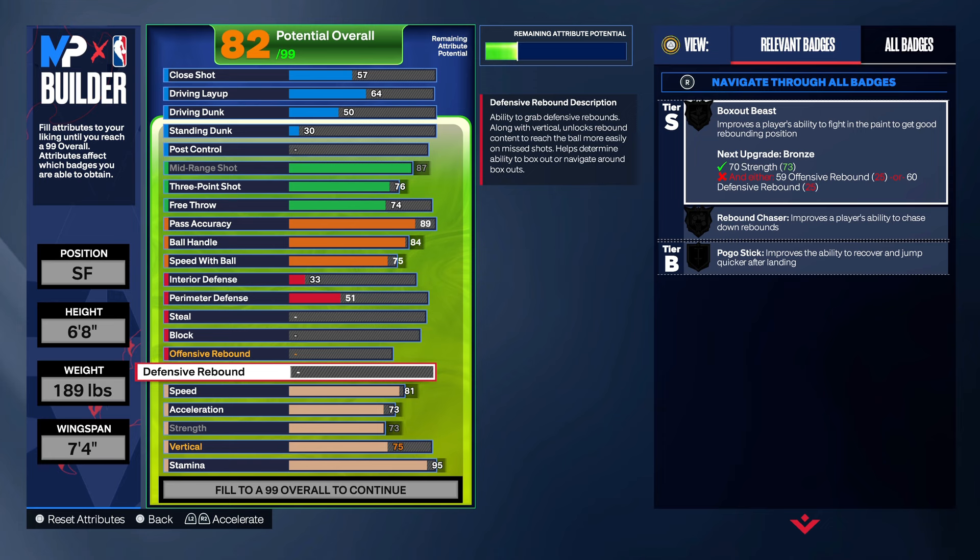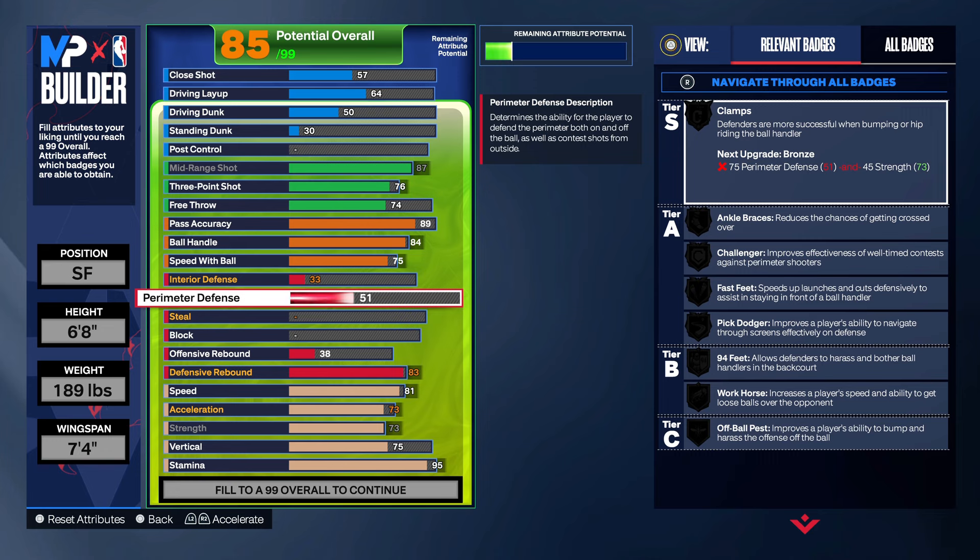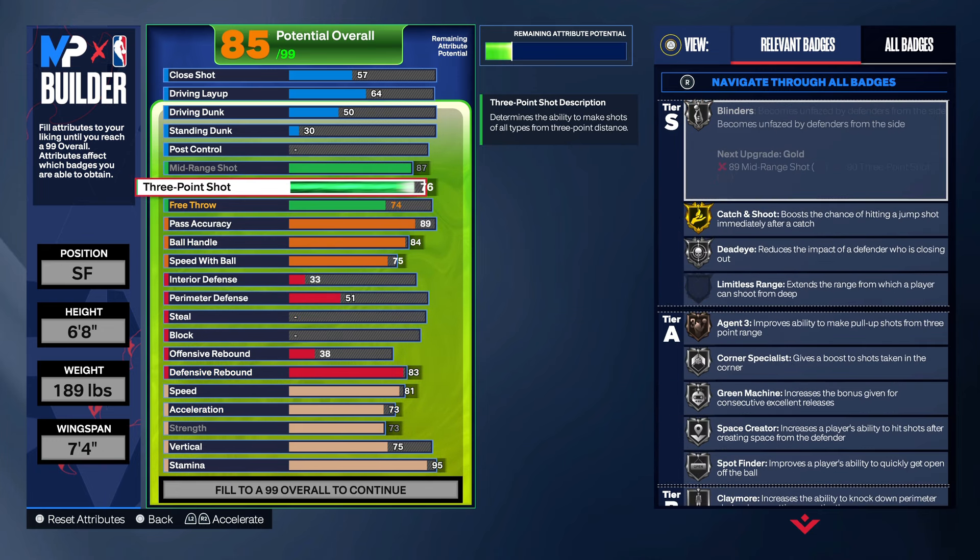Then we gonna go down to the defense — this is heat. You getting silver rebound chaser, silver box out beast on the Tatum build. Y'all know he grabbing all the boards. You gonna throw some dimes, you gonna grab some boards, you got great shooting on the build too.